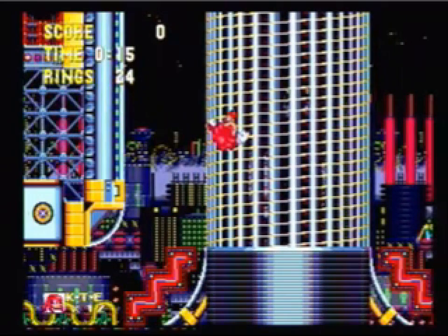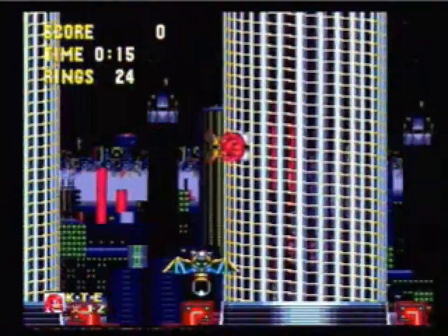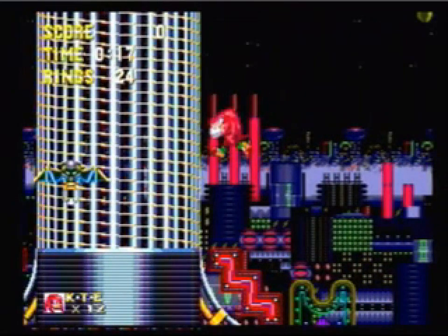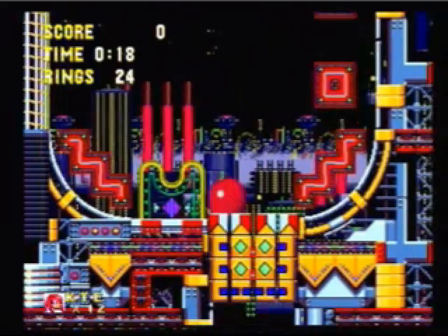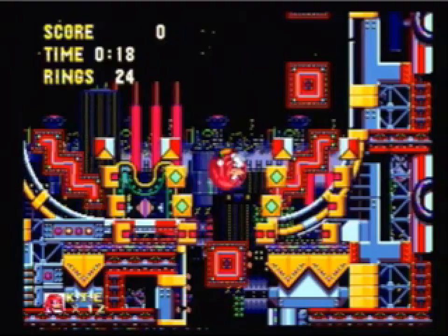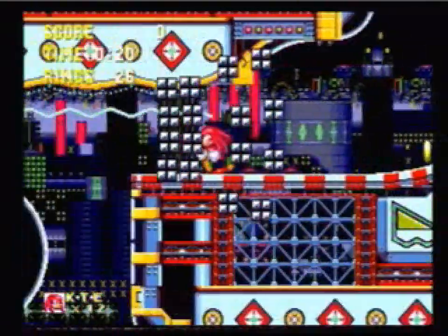Once you get up here, roughly about here, just tap left briefly so that you don't run all the way up. You want to be a little bit lower, just about there — still out of the way of those bats. Then there's a breakable platform here. As long as you have enough momentum when you land, you'll start a roll. If you hold down as you touch this platform, it'll break it immediately. This does not count as a spinning jump, so you have to press down to break that platform immediately like that.